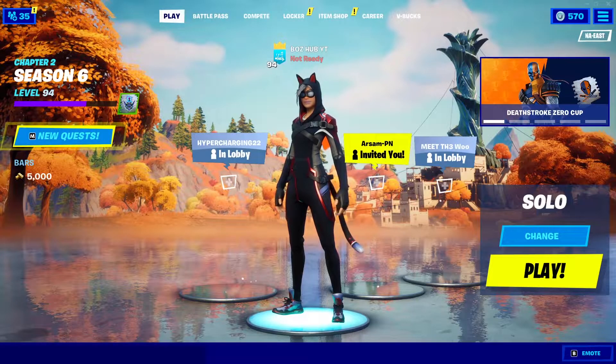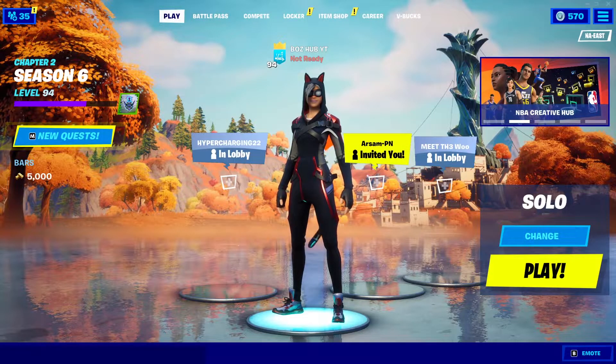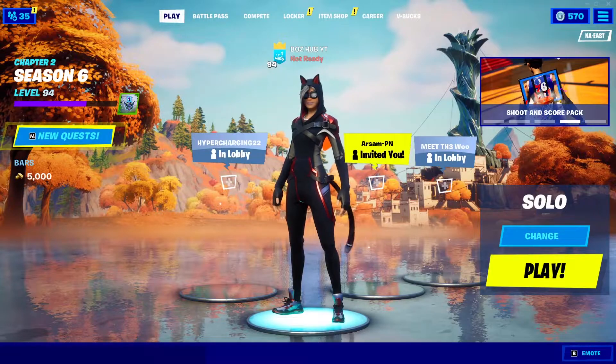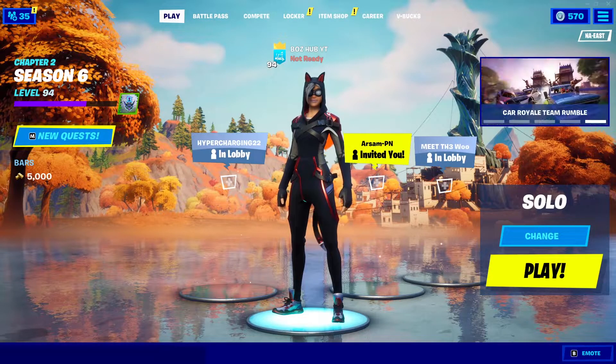Hello ladies and gentlemen, my name is Aiden and welcome back to the channel. In today's video I'm coming at you with something a little different — we're going to be going over the brand new Fortnite Week 11 epic quest: Place a Spirit Crystal at the Tallest Mountain.